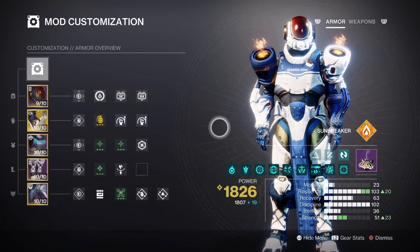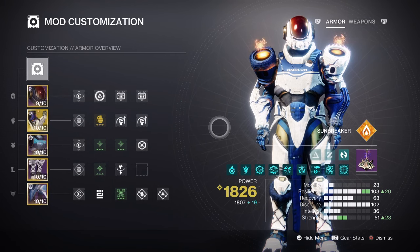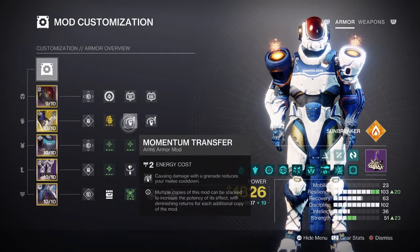Strength on the other hand has a tier 5 stat for a 1-minute 16-second cooldown. With Ember of Searing on hand, this may get reduced much further as you're playing. Having Momentum Transfer times 2 for a 17% melee buff will greatly benefit the build through passive means, while Ember of Searing does the heavy lifting.